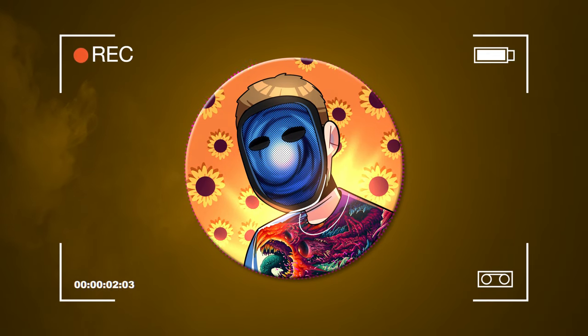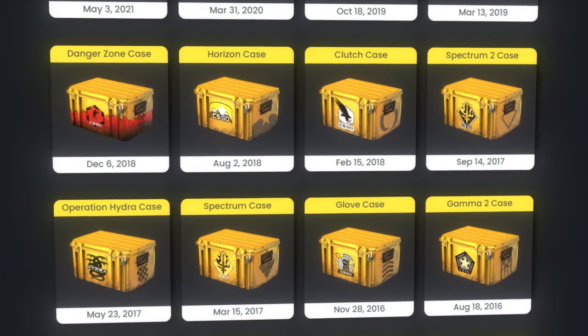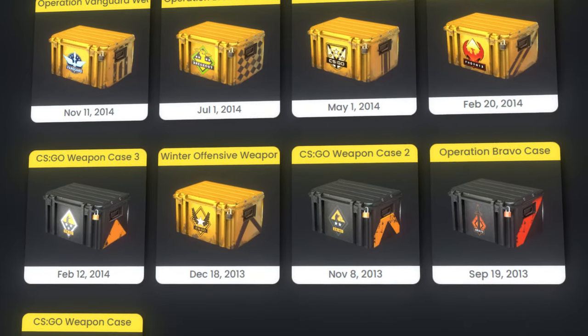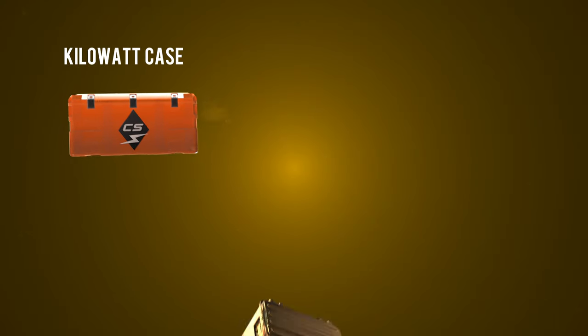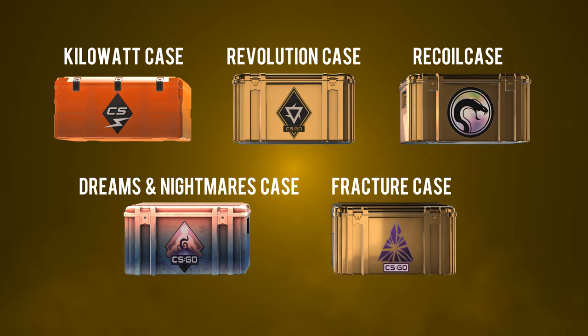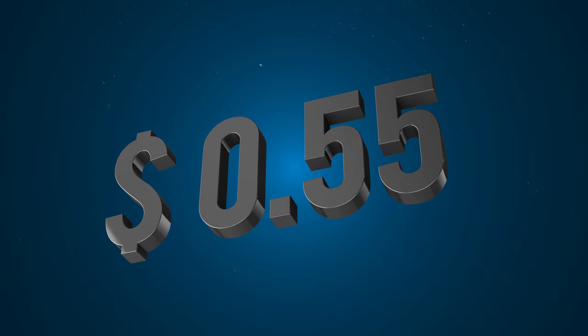At the time of this recording you have a 99% chance of getting an active duty case from your weekly drop. You also have a 1% chance of getting a case from the rare drop pool, but I'm just going to focus on the five active duty cases. Those are the Kilowatt case, the Revolution case, the Recoil case, the Dreams and Nightmares case, and the Fracture case — worth $0.78, $0.41, $0.20, $1.45, and $0.29 respectively. After Steam taxes, that leaves you with an average of just over $0.55 of profit per weekly drop.